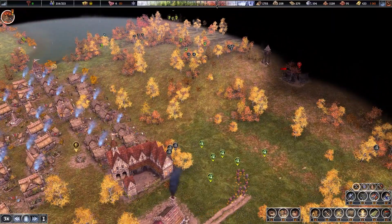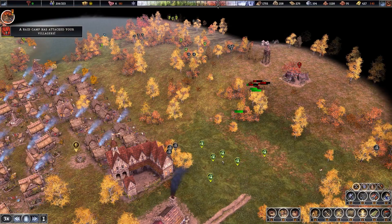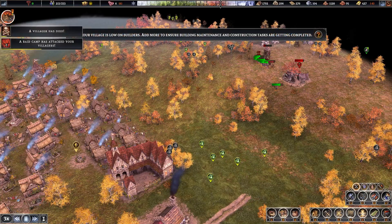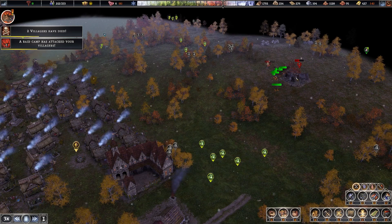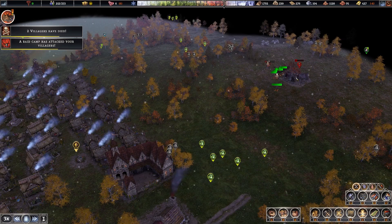Now let's march them in. Hopefully we won't lose too many taking out this raid camp. Let's get the tower first. Going okay so far. The tower is down. Now let's go for the camp itself. Wow, this camp is much stronger than I would have expected.